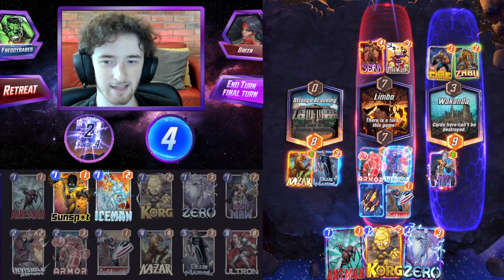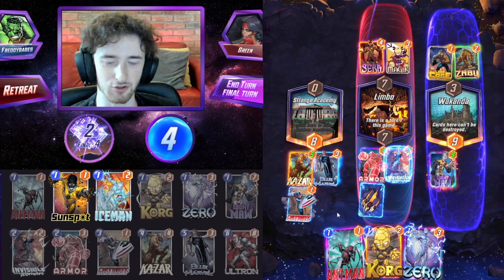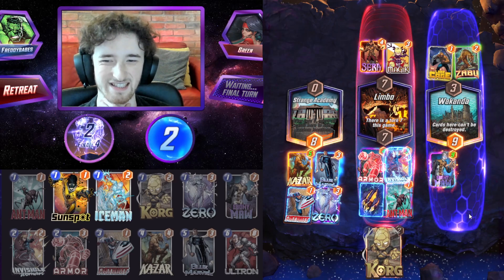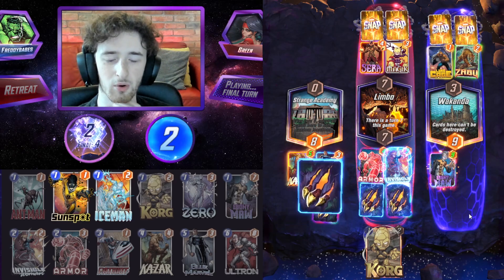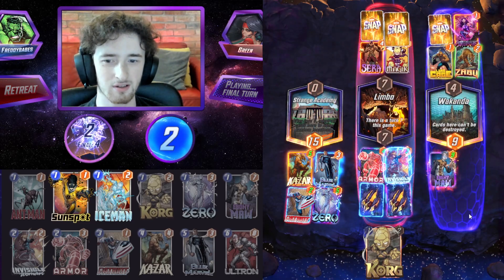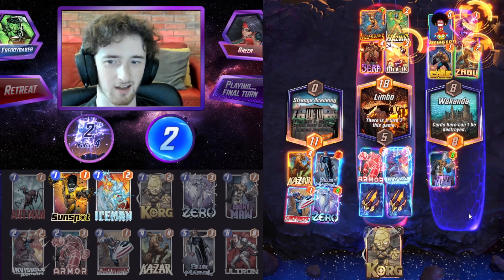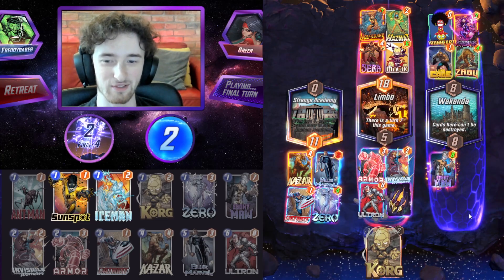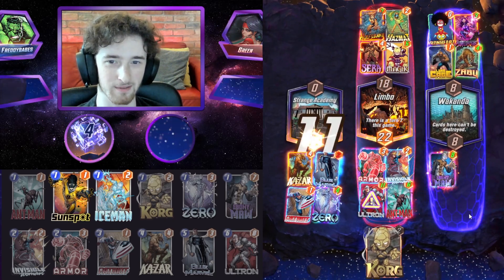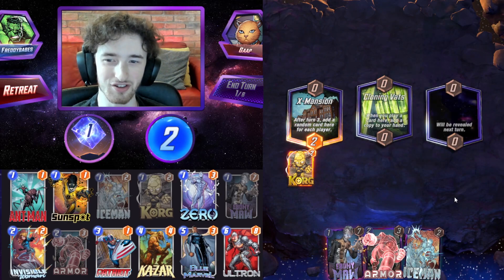We'll just play out the Patriot — I think we have a good shot of winning mid anyway. Maybe let's go for the win in the right and mid: play Patriot here, then Ant-Man mid and just Zero. Every single Ultron drone is going to be buffed by four points. Oh no — did I just play Zero? What have I done! We're actually going to deny our own Ultron because I'm an absolute doofus. Don't do what I just did — this deck is actually a challenge. You have to not Zero your own units.